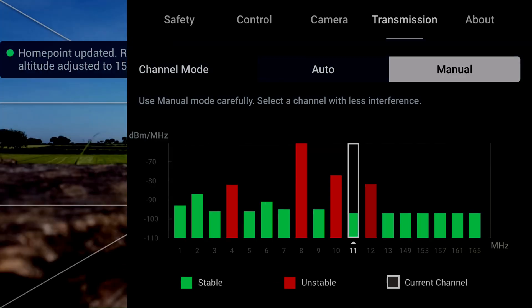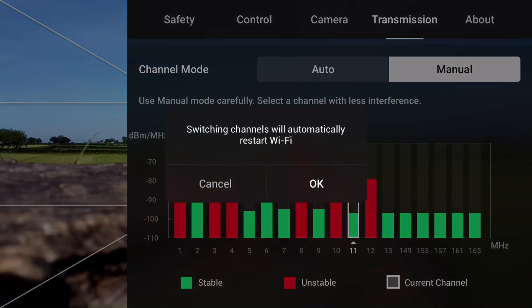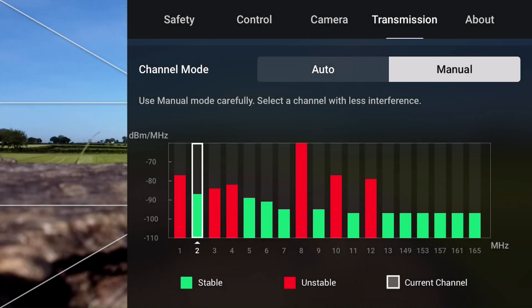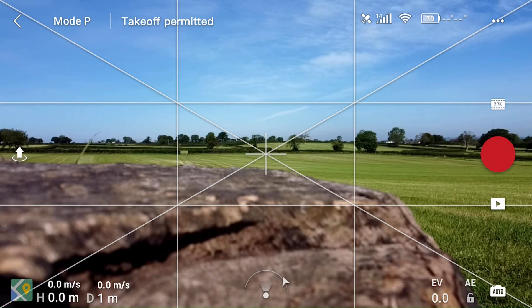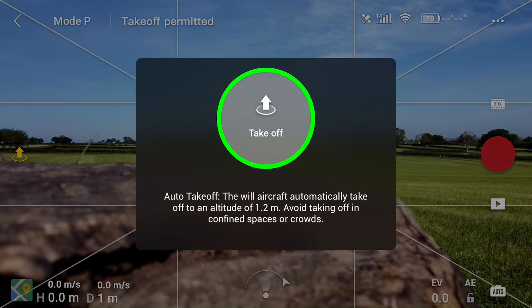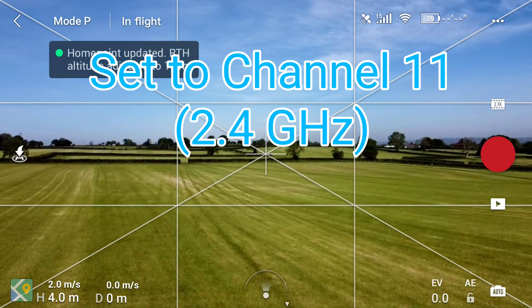Okay, and this one — please check it on the map. Switching over — basically I was trying channel 11 on the 2.4 gigahertz, and then I jumped over to channel 2, gave it a few seconds, noticed it went red. So I jumped back across to 11 — channel 11 is holding stable, so I'll go with that one. You'll notice it's on manual and we're on the 2.4 gigahertz. Take off — the home point has been updated, please check it on the map.